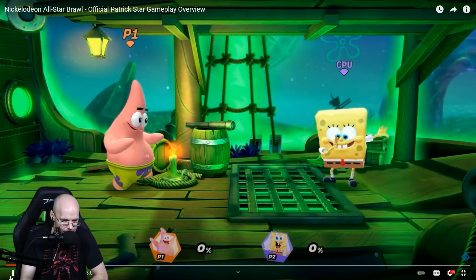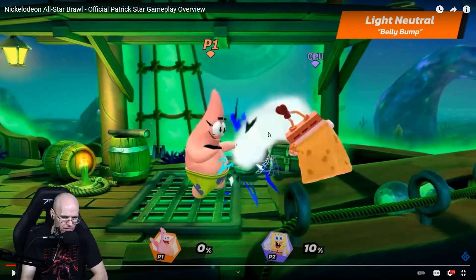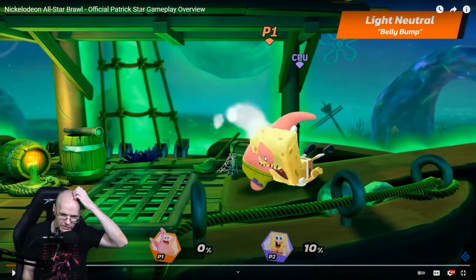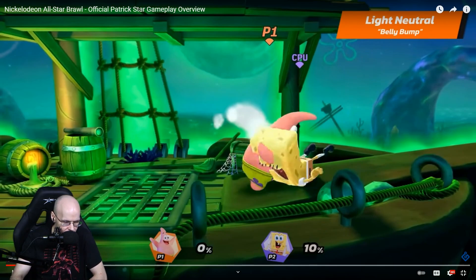Patrick's light neutral is his jab — also known as his forward tilt — and it's like a 10 damage jab that knocks the opponent to the ground. You could probably do tech chases, or if they miss tech, get some combos off it. Pretty straightforward move.